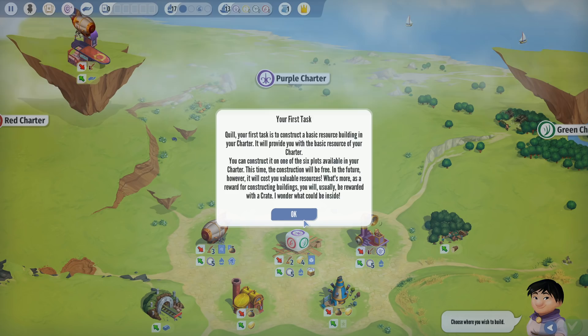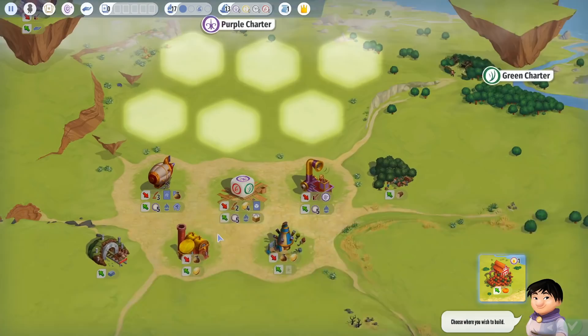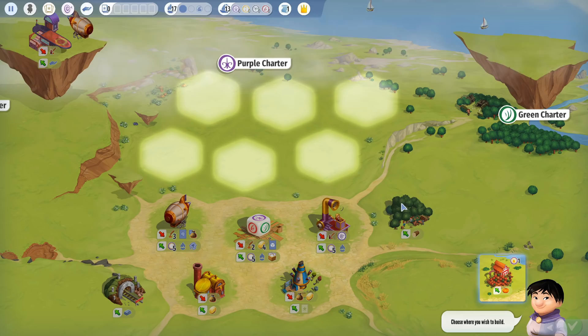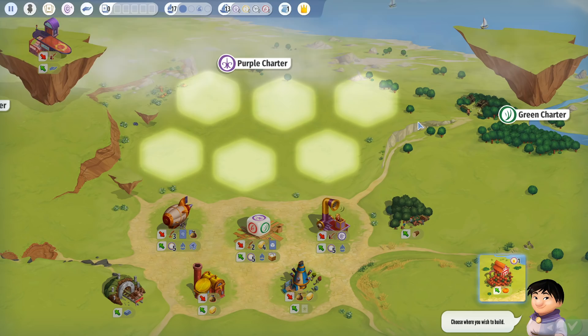As a reward for constructing buildings, you will usually be rewarded with a crate. Each of the charters has six slots, and the way it works in the physical version is you have a card with a sticker that you peel off and actually physically place on the board. Don't place it crooked or you'll have ruined everything forever.